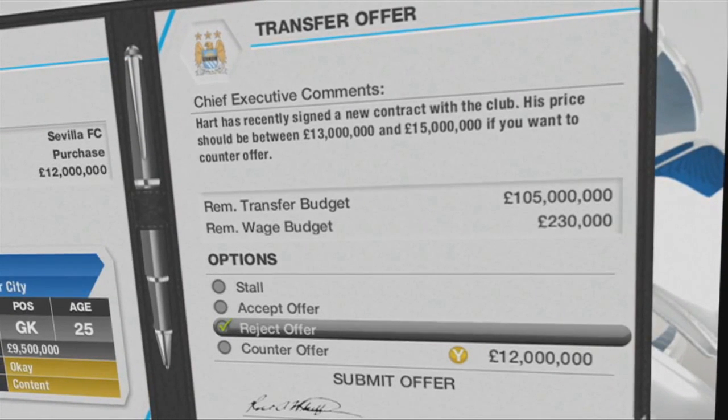This is the other side of that screenshot. At the top of your screen it says 'chief executive comments.' You're the manager and this guy underneath you gives you a little hint about the player. For example, it reads: 'Hart has recently signed a new contract with the club. His price should be between 13 million and 15 million if you want to counter the offer.' It also shows your wage budget and transfer budget. The options you now have are: stall, accept offer, reject offer, and counter offer.